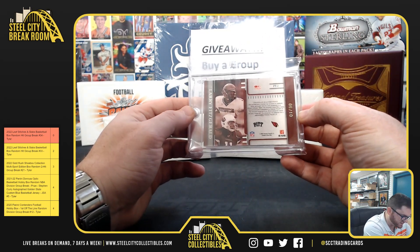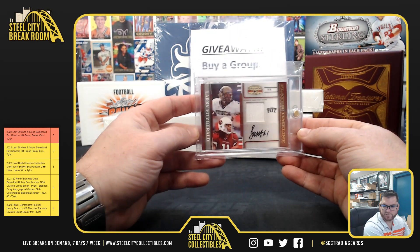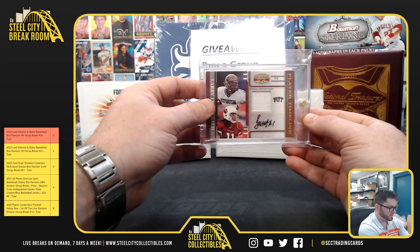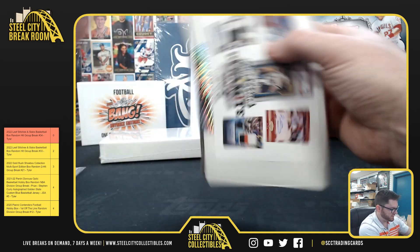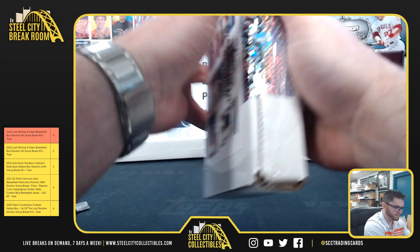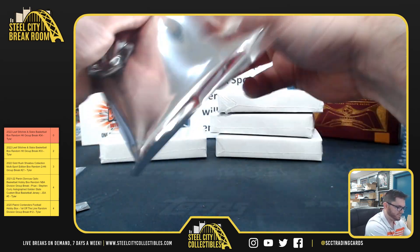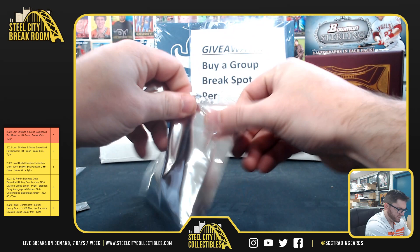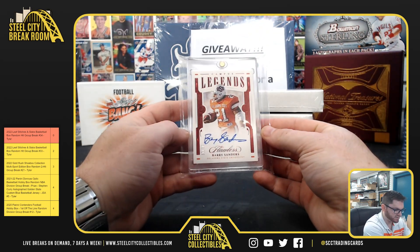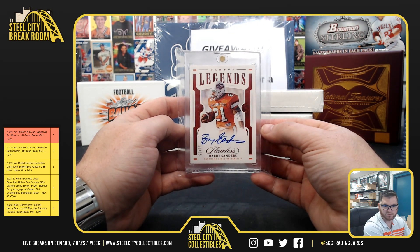Larry Fitzgerald autograph and game worn jersey - he'll be a first ballot Hall of Famer. I'll do a recap at the end. Larry Fitzgerald Flawless Campus Legends, and Barry Sanders thirteen of fifteen - so Barry Sanders with the Flawless on-card auto.